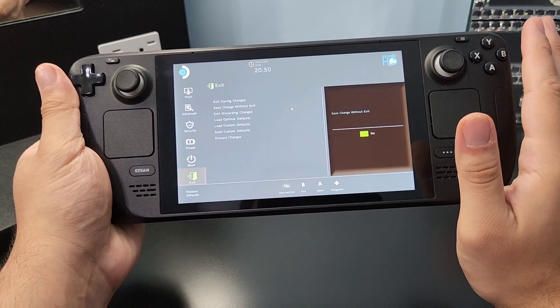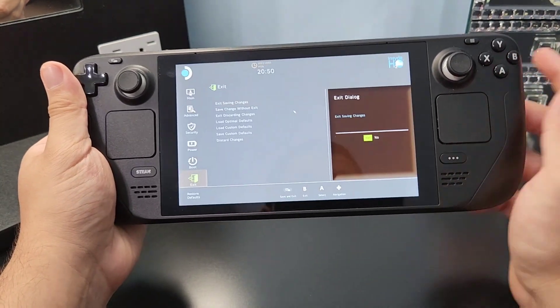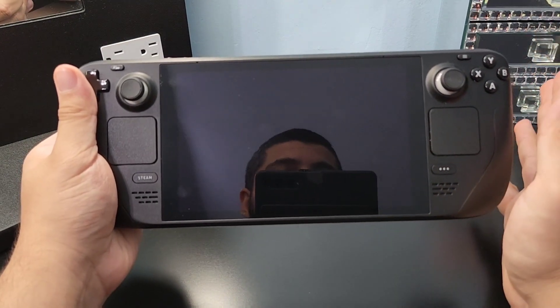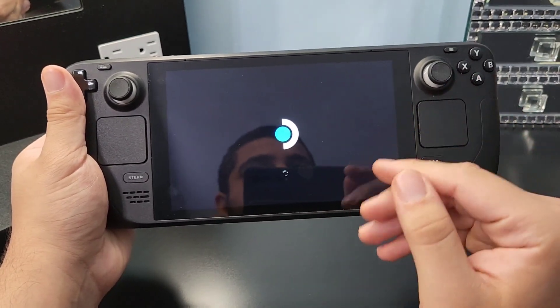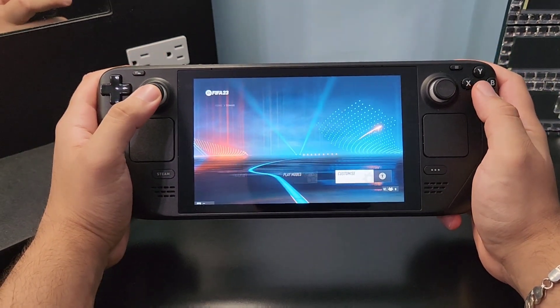Go to the Exit menu. Don't exit right away — make sure you save the changes without exiting first, because sometimes it doesn't work otherwise. Save without exiting, then exit with saving the changes, and wait for it to reboot. After it's rebooted it will give you the best performance you've ever had on your Steam Deck.